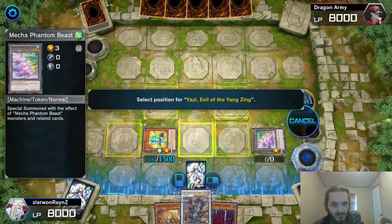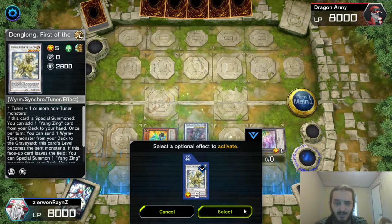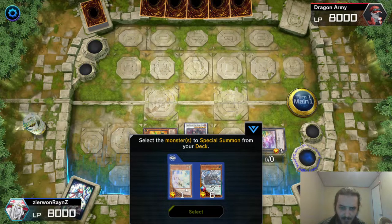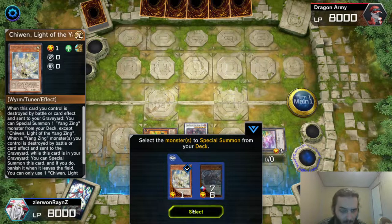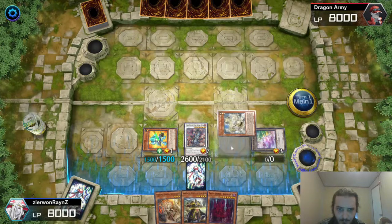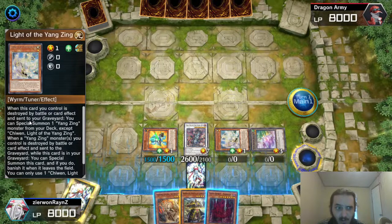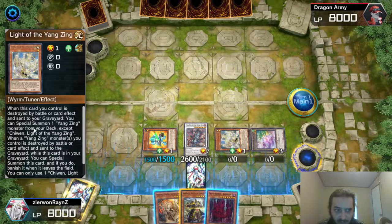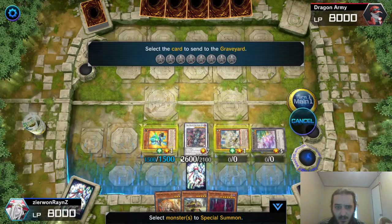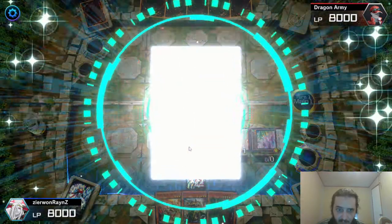When Denglong leaves the field, its effect activates. It's banned in the TCG completely — Denglong's banned, Aurora Dawn's banned, Mecha Phantom Beast's banned. Now we're going to summon out Chinwen first. Please don't use Chinwen as Synchro material — it says right here: when this card is destroyed by battle or card effect and sent to the graveyard, you can special summon a Yangzing monster from your deck. We are going to be abusing that with Baxia. Coincidentally, also a Yangzing monster — they really wanted this to be a loop-flooper combo.